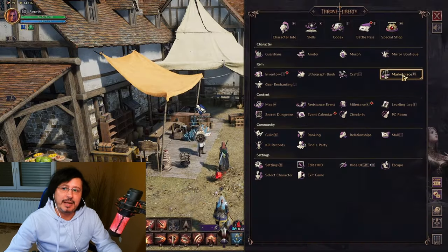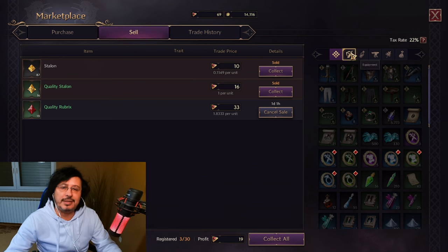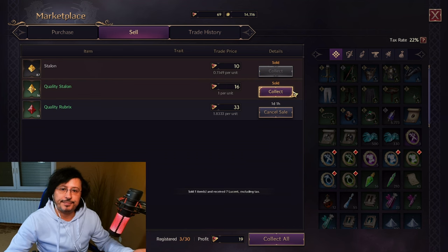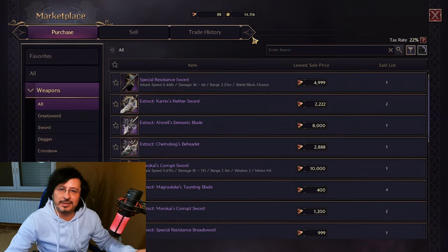It's also very important to say: I can show you here on the marketplace that this in-game Lucent currency — you can also earn it in the game by selling items on a completely free-to-play way. For example, I can farm these items, sell them at the marketplace, and now I'm earning Lucent. So you can earn Lucent in the game on a free-to-play way and then use that Lucent to buy the best gear in the game. However, I do understand — that doesn't mean the game is not pay to win. You can still swipe your card, absolutely.